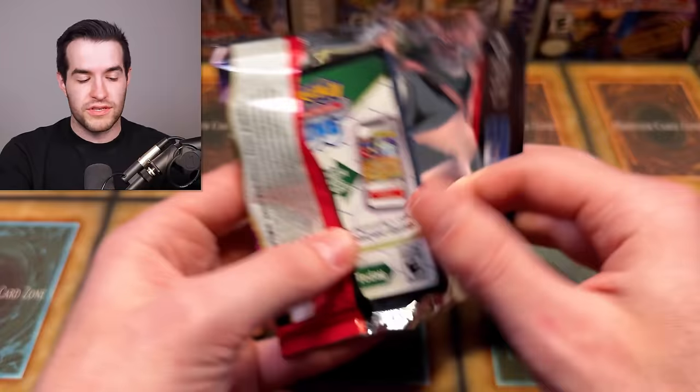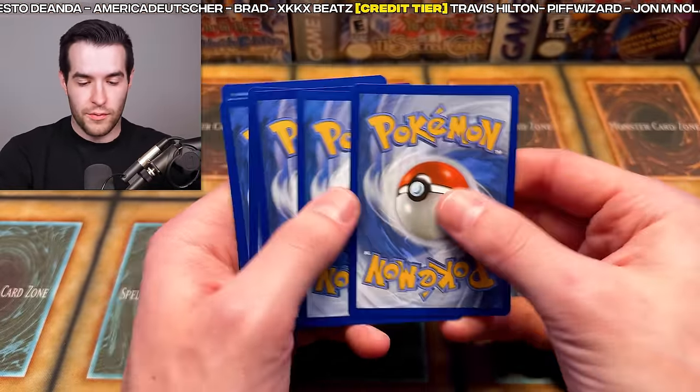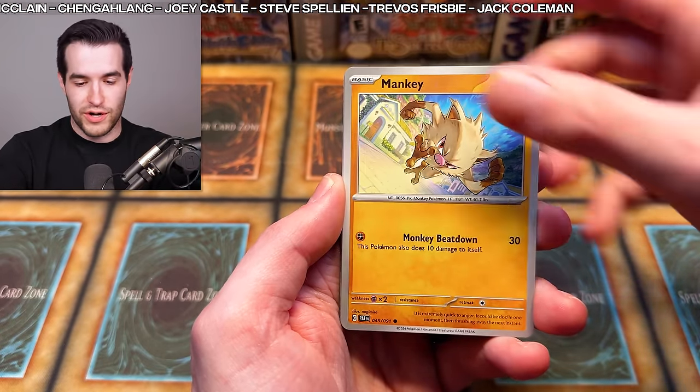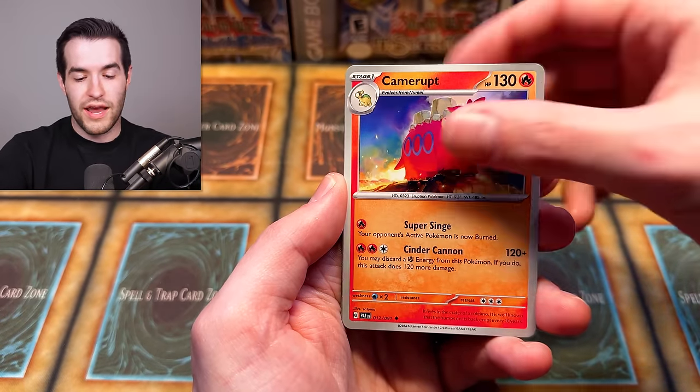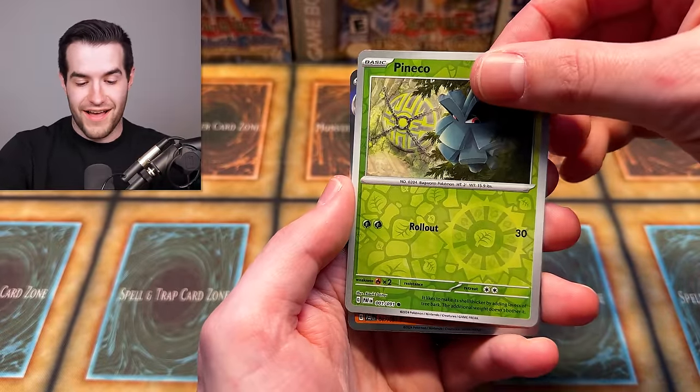Last pack — can we get another Charizard? This has been such a strange opening. Last pack: Mankey, Flittle, Oinkologet, Camerupt, Ruinous Special, Moonlit Hill, Magmar, Pineco, and Annihilape again. Overall, I feel like we did pretty well — we pulled a lot of nice cards and had a lot of fun opening this new Pokemon set. If you want to subscribe and see occasional Pokemon openings, make sure you subscribe and check out Pokerux in the description. Shoutout to Tomfoshow, Puffins of Doom, Ernesto Deanna, Brad, KK Beats, Ian Musa, Junior Barding, Robert F., Thomas McClain, and Joey Castle — thank you guys for supporting the channel, and I'll see you guys next time.